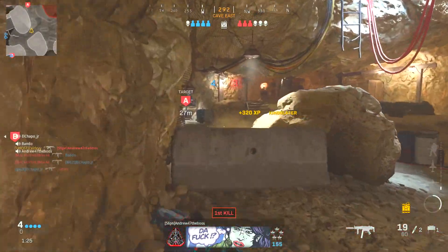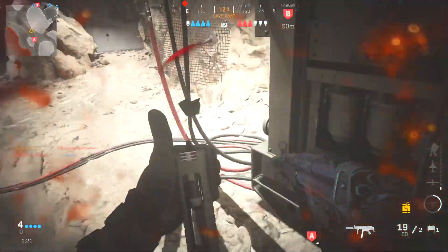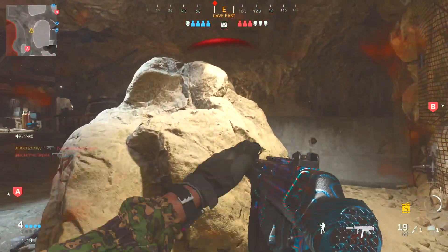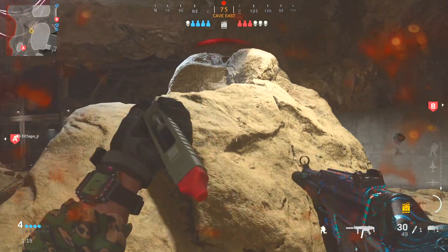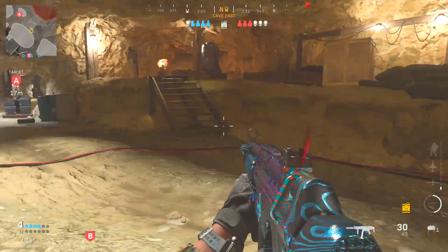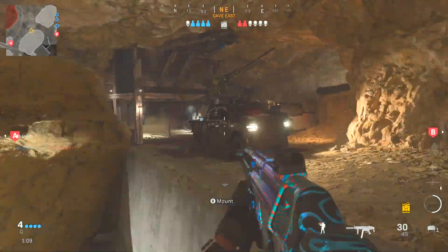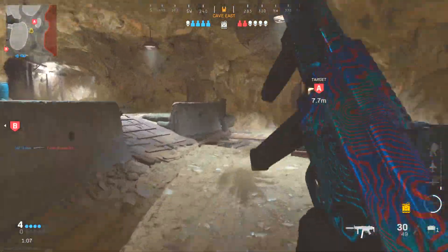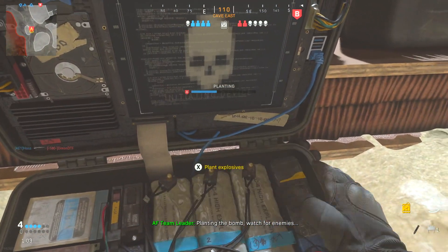You can actually run two field upgrades in this game. One of the best field upgrades is Dead Silence, so you can run the EMP Drone and Dead Silence in Search and Destroy and pick between what suits your situation best. If you need to rush, you'll probably pick Dead Silence, but if you're held back and want to figure out where the enemy team is, use that EMP Drone — it will help you so much.